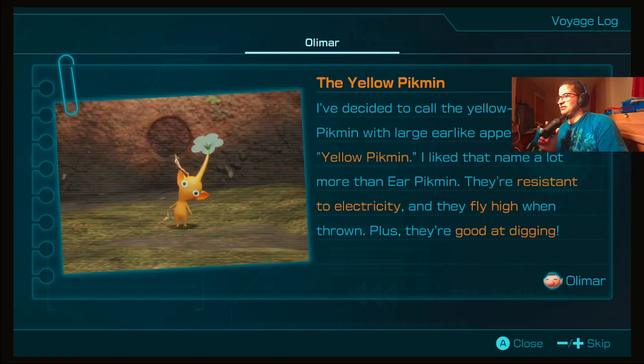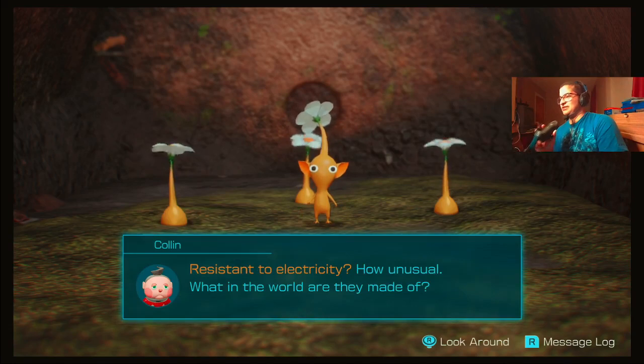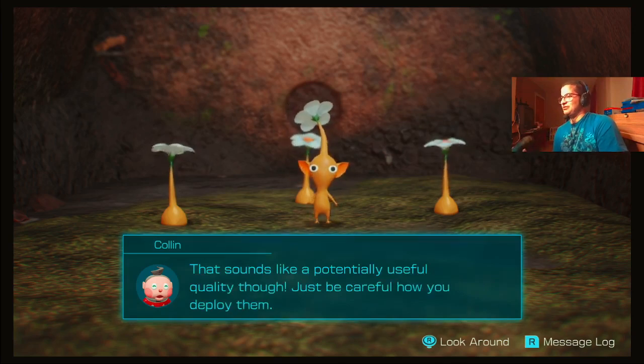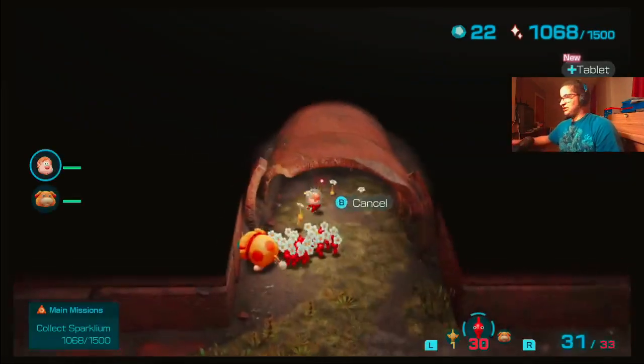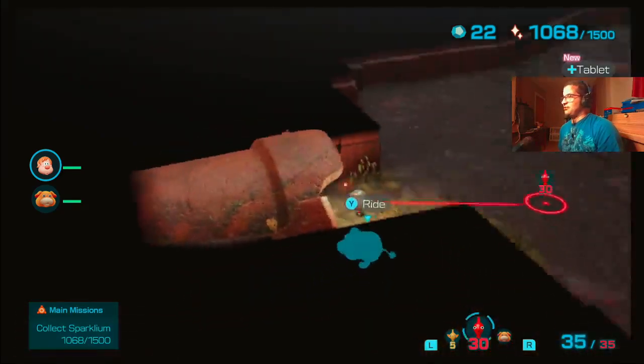They're resistant to electricity and they fly high — one throw plus they're good at digging. Nice, resistance to electricity, how unusual! What in the world are they made of? That sounds like a potentially useful quality though, just be careful how you deploy them. There aren't that many right now.